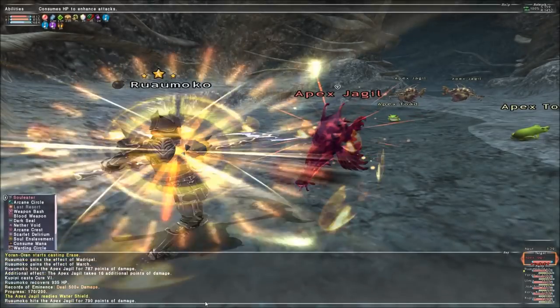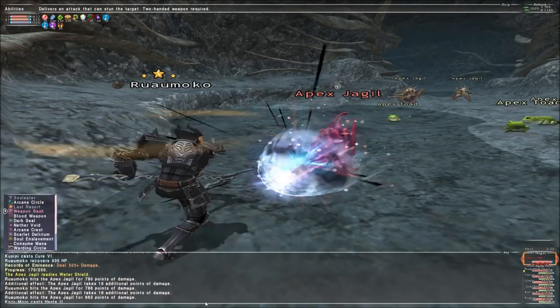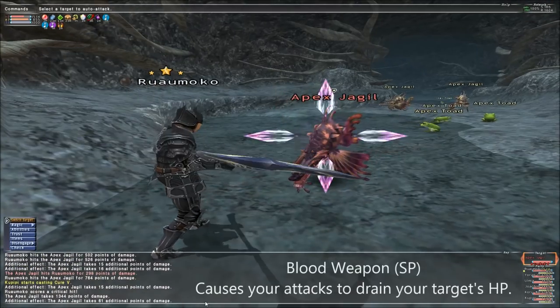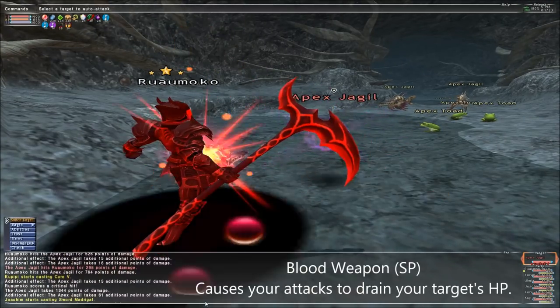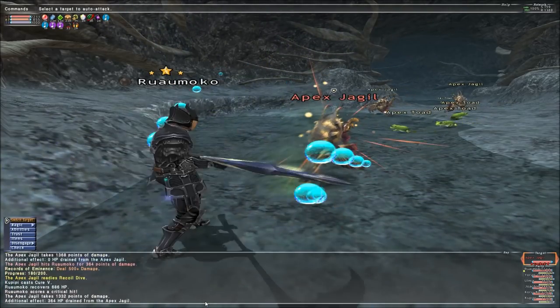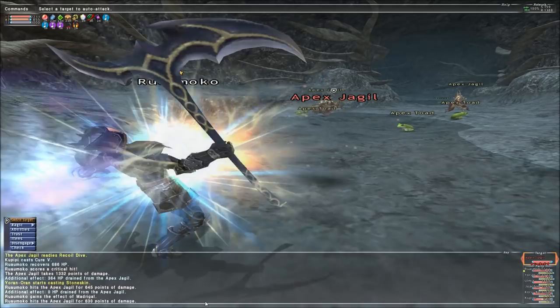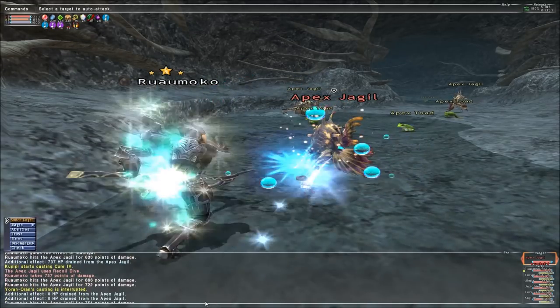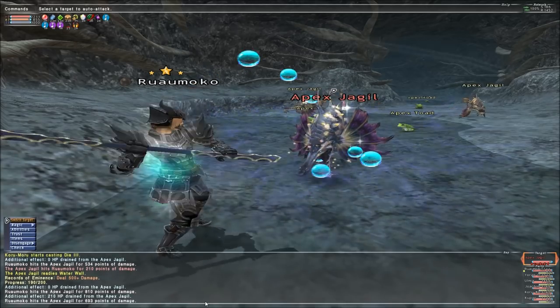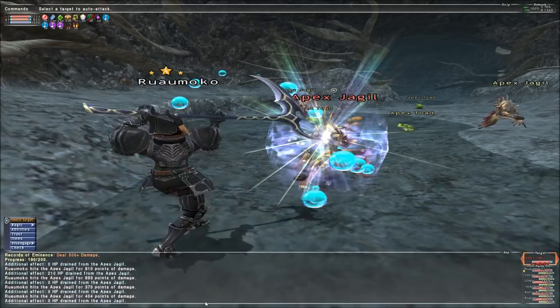The first ability you'll get on Dark Knight is your SP, Blood Weapon. Blood Weapon causes your melee attacks to drain HP from your target, as long as that target is not undead. Blood Weapon is also subject to MDT and Phalanx effects, so if your target has these active, the HP drained will be less. By itself, Blood Weapon isn't anything special, but when it's stacked with other abilities I'll go into later on, it can become quite strong.